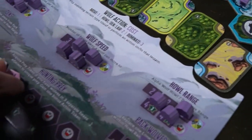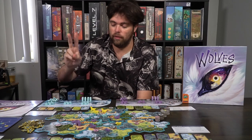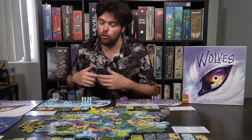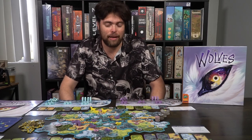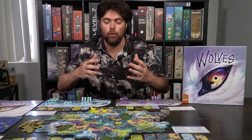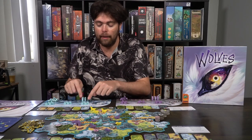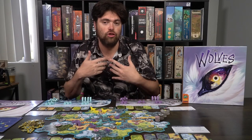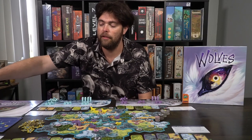When you have three of your wolves adjacent to prey, you take that prey and place it on your hunting prey location — that scores you points at end of game. You also gain a howl token, a bonus token that lets you take an extra action by simply playing it. Normally on your turn you get two actions — move and move, move and howl, move and dominate — any two actions in combination. With a howl token you can spend it to take an additional action on your turn.